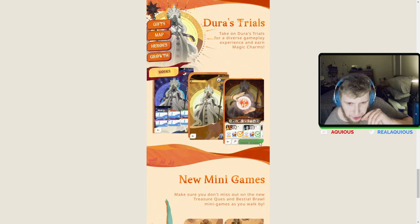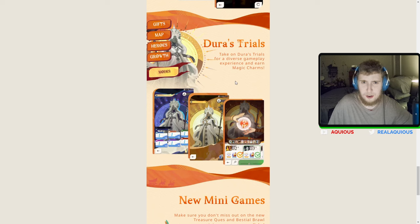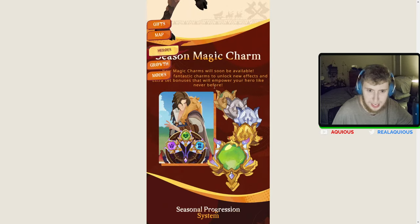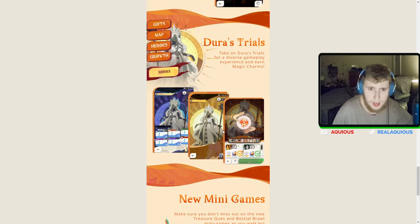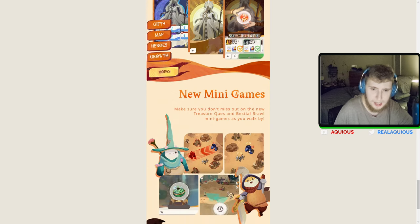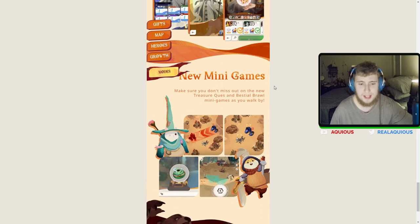Dura's Trials looks kind of cool — it looks like you challenge things and get rewards for completing different stages, picking a list of heroes you want to use, almost like Battle Drills. It's described as a diverse gameplay experience where you earn Magic Charms, which is where the seasonal charm system comes into play. Honestly this does look like a pretty neat piece of content.